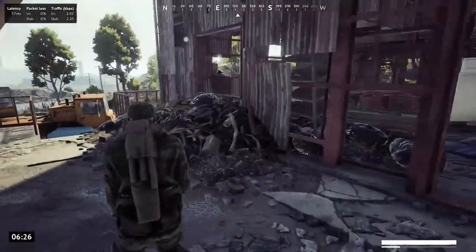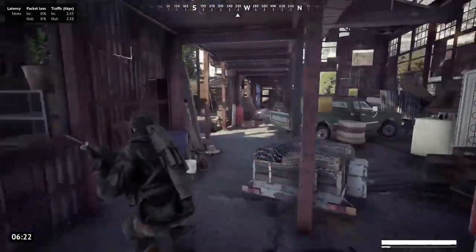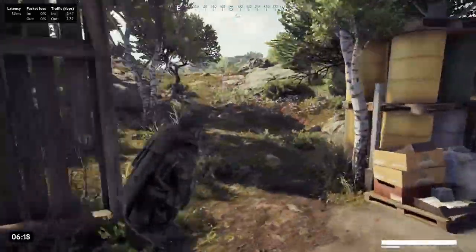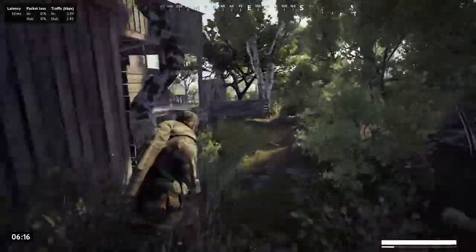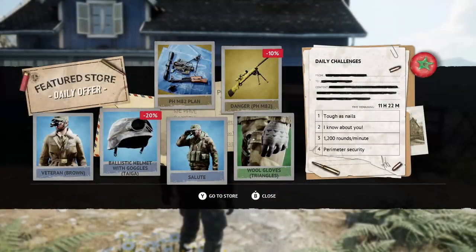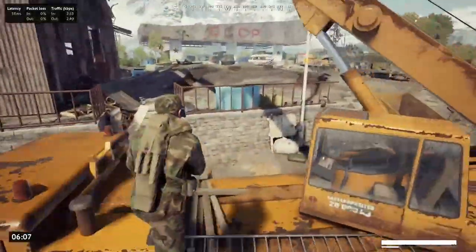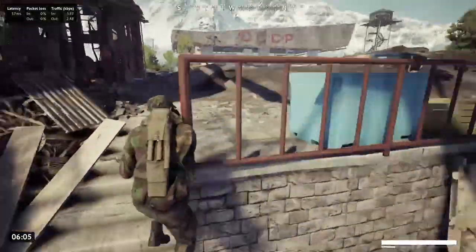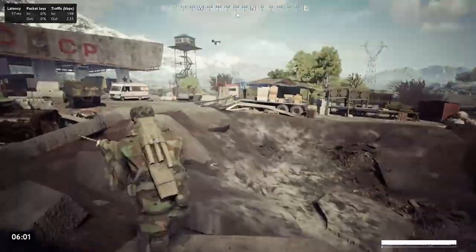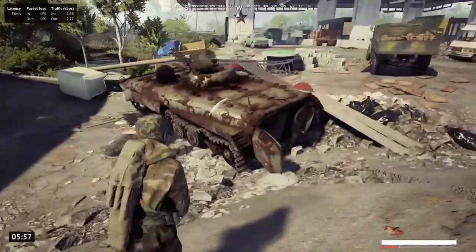AFK players can now be vote kicked in Elim. It's something to keep an eye out for — I'm not sure how it actually works, but hopefully it helps deal with the AFK problem and isn't used for ill intent. There's also a new in-game news system, a taste of which you can see here, and a new revamped pack system. Finally, map-specific loadouts for Shootout are now a thing, meaning you'll get different weapons and consumables for Kirsten, Sahlberg, and Myron, which hopefully means loadouts will be built based on specific maps and how they play.